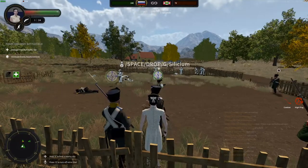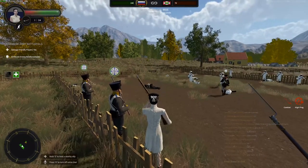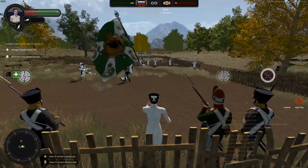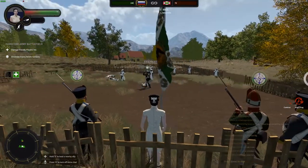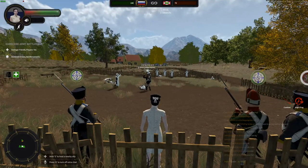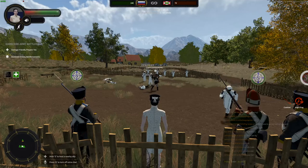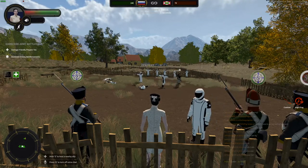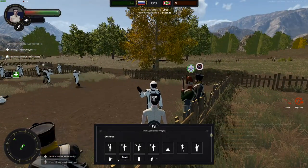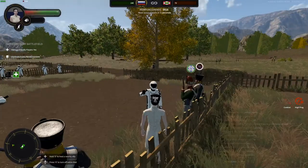This is a 2v1 situation, so the solo player has a massive disadvantage fighting two of us. What he's going to try to do is make it so he only has to fight one of us. He's going to try to put one of us in between him and the other person, because if I try to attack him I'm probably going to hit my teammate. See how he's moving and putting one teammate in between - doing a good job of not letting the other through.